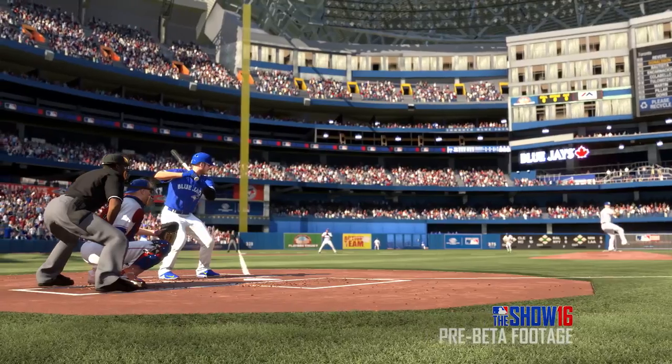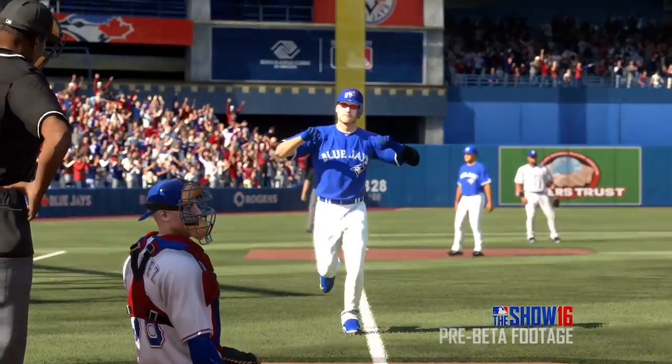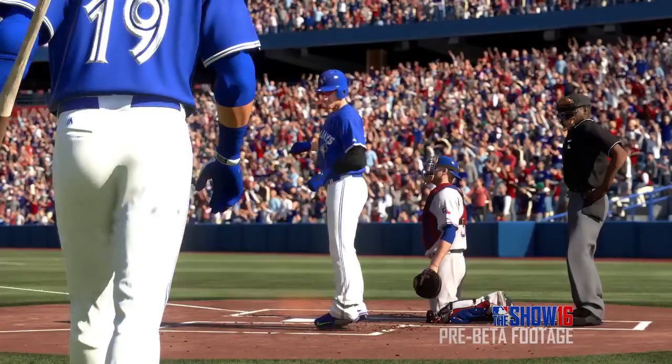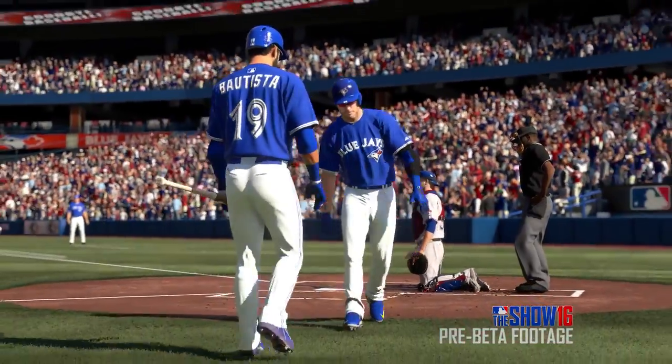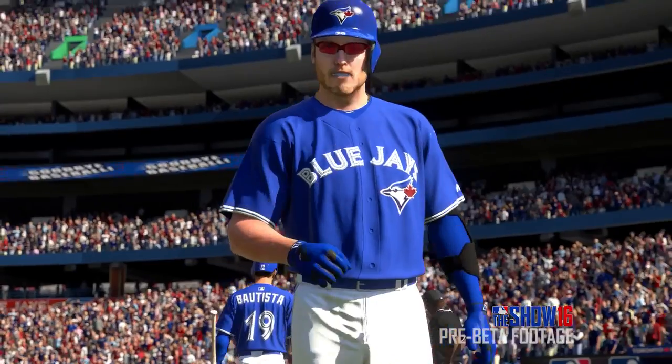The next shot we see is Josh Donaldson's signature home run swing. We've added over 100 of these for various players in the MLB who do a little something extra when they go deep. Here we see Josh throwing up his signature six sign, which is a tribute to the 416 Toronto area code — he does this whenever he hits a home run. This year we've added new categories in the area of player personalization animations to help those guys stand out a little bit more. We also see Jose Bautista brushing a little dirt off Josh's shoulders, which is one of the new tandem animations we've added in The Show 16.